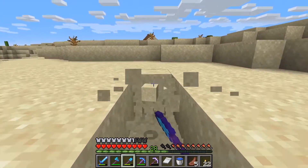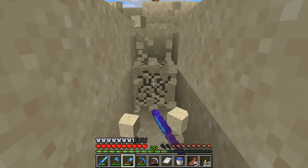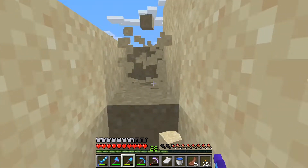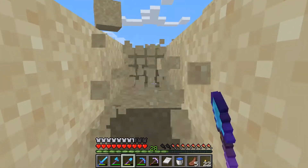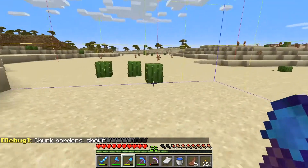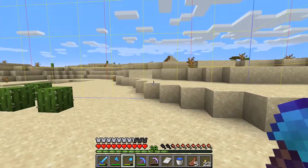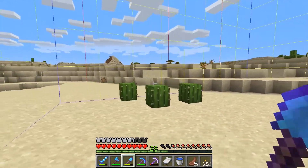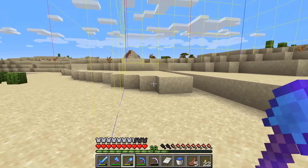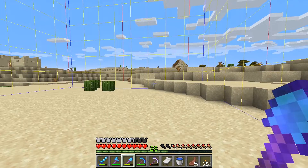I've made it to the desert and I'm just going to start mining up some sand. I'm going to cut out little sections. I might try doing it by chunks - let me turn on chunk borders. I can see a full chunk, so maybe I'll mine out this chunk, this chunk here, and those chunks to get them flat and looking okay. I've only got a full inventory to work with since we don't have shulker boxes yet.